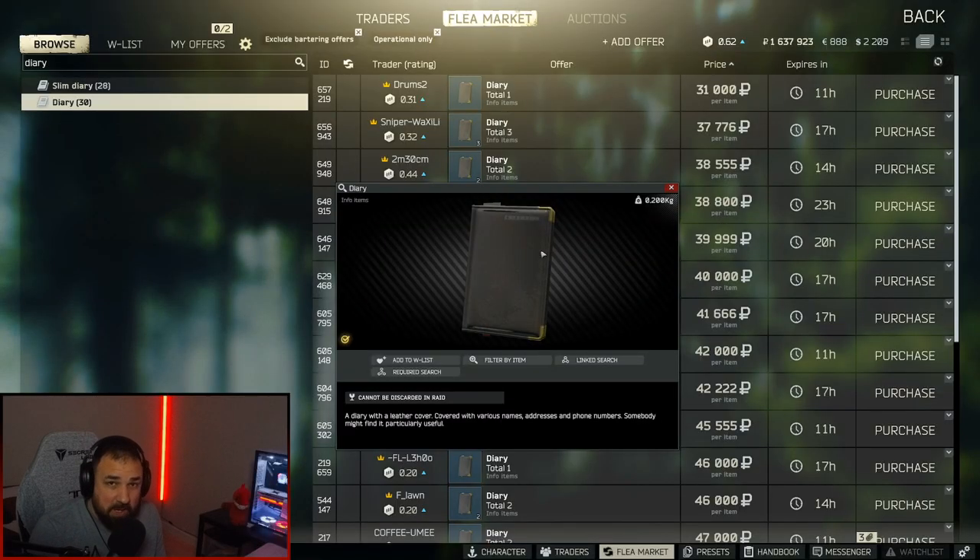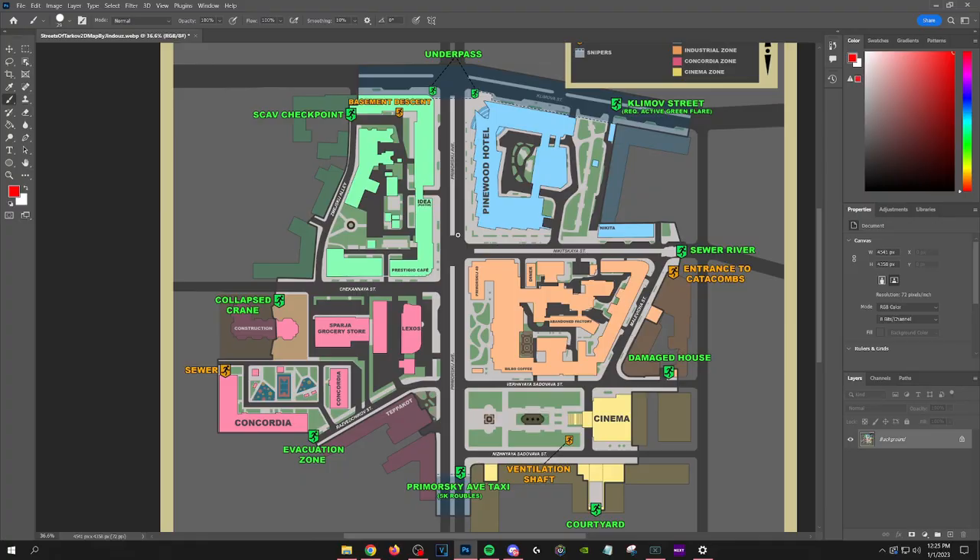Just as a note, the quest item diary you're looking for looks exactly like the diary that you can find most commonly in safes. Before we jump in game,